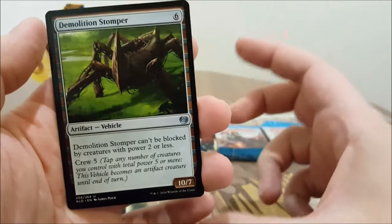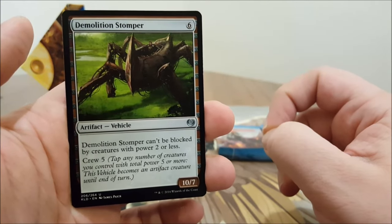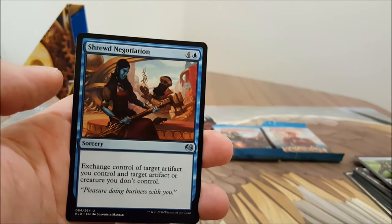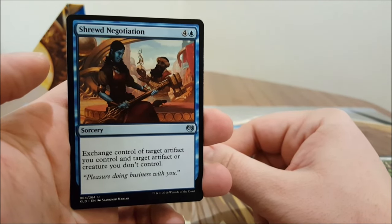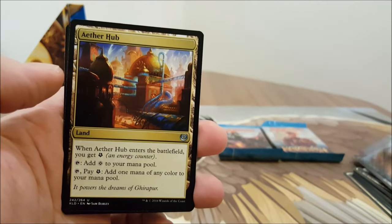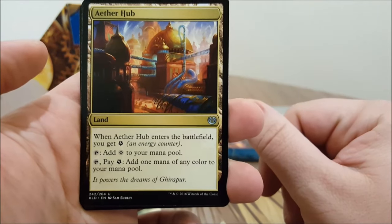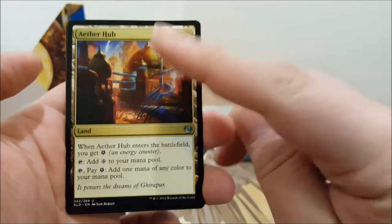Demolition Stomper — CMC six, can't be blocked by creatures with power two or less, it's a 10/7 with Crew five. It doesn't have trample, but red can give it trample — there are awesome cards in red that do that. Shrewd Negotiation — CMC five, exchange control of target artifact you control and target artifact or creature you don't control. And Aether Hub — this is a fantastic uncommon. When it enters the battlefield you get one energy, you can tap it to add one color to your mana pool, or tap it and pay one energy to add one mana of any color.